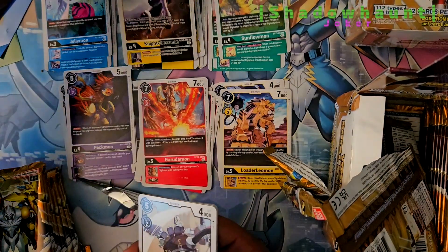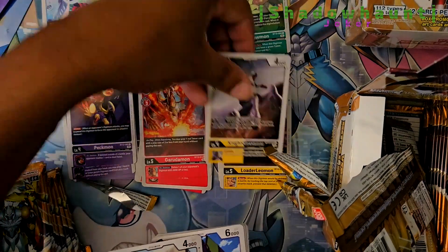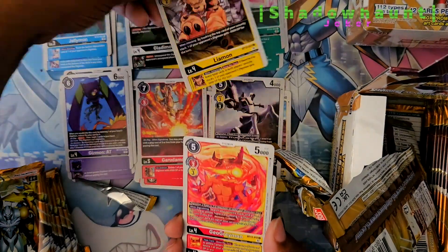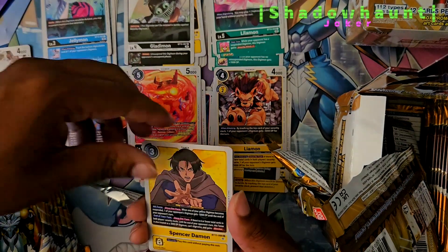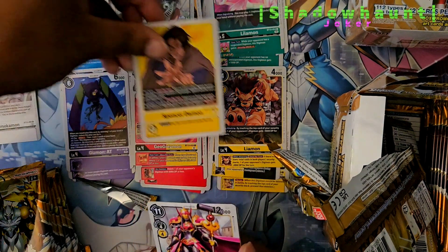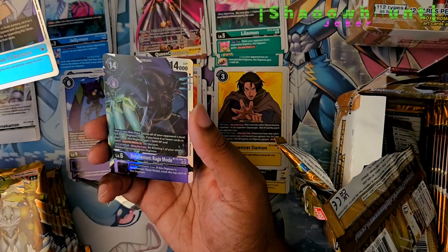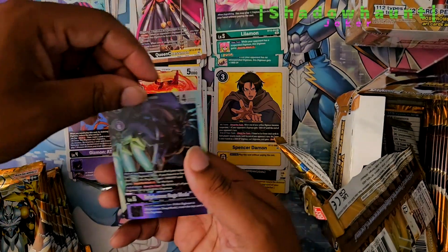Jellymon — not feeling jealous. Knight Chessmon. Gladimon. Gizmon 18. Lilimon. Lilimon. Geogrey. Got another white card. Spencer Damon — I wonder if that's Marcus Damon's father. Queen Chessmon. Thomas. And Belphamon Rage Mode. He looks mad.